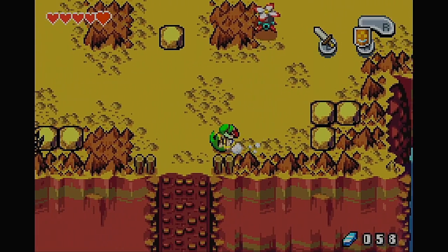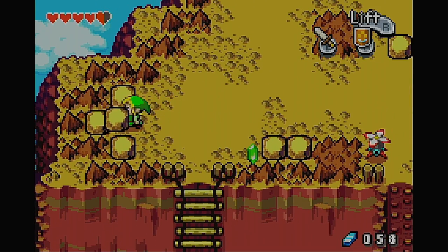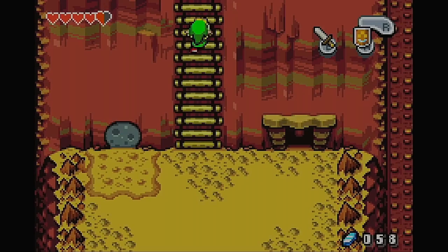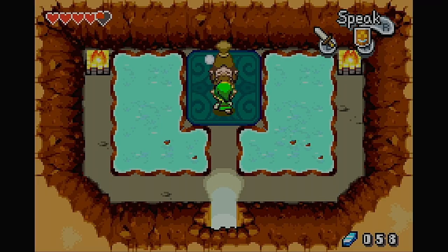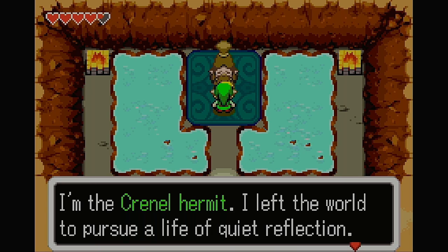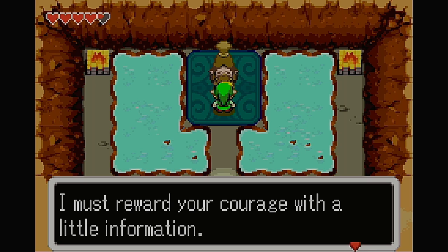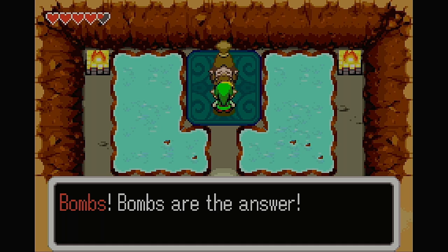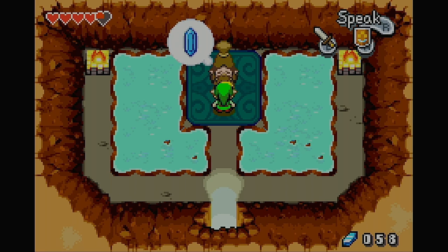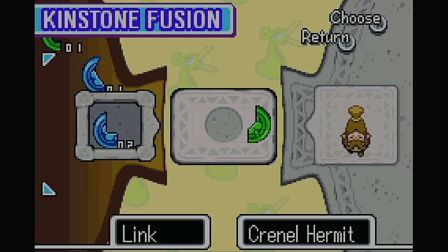This should be near the peak, I think, but we've got to see what's over here. Can't go in there yet. Let's talk to him first, and then we'll do the kinstone fusion. He says: 'I'm the Krannel Hermit. I left the world to pursue a life of quiet reflection. You seem to be but a child, and yet you climbed this forbidding mountain alone? I must reward your courage with a little information. Have you not seen strange patterned walls as you climbed this mountain? Bombs — bombs are the answer.' So I think he's telling us about that piece of heart. Looks like we can't fuse kinstones with this guy, sadly.